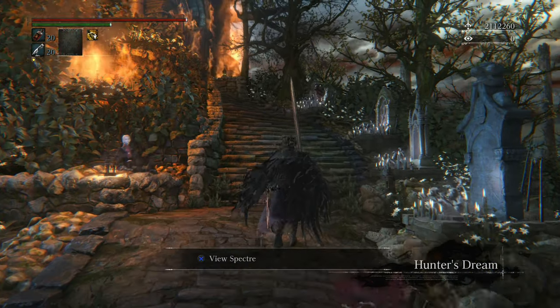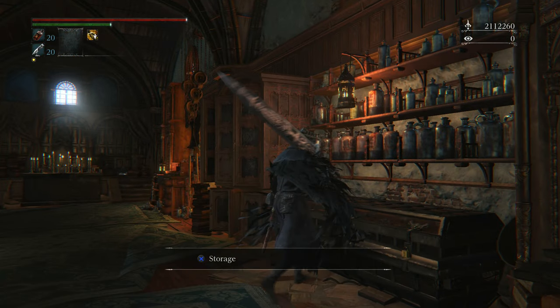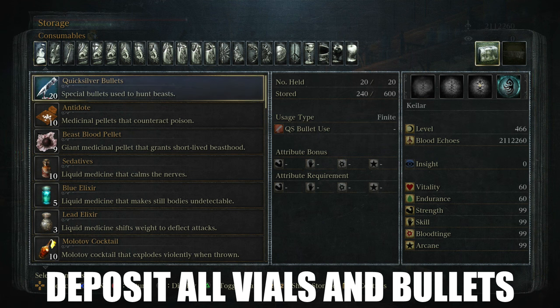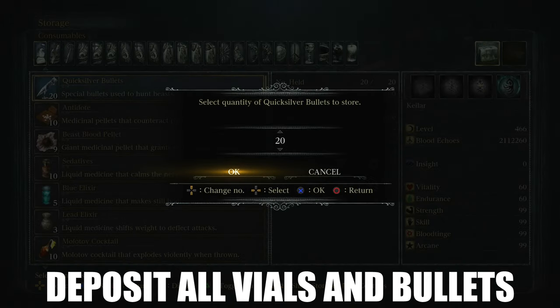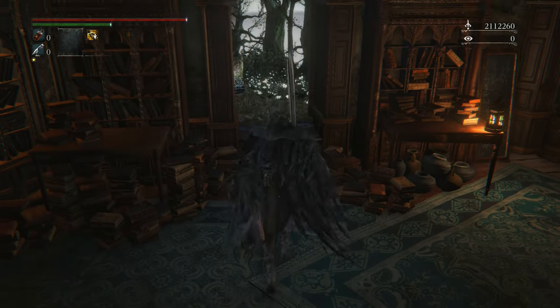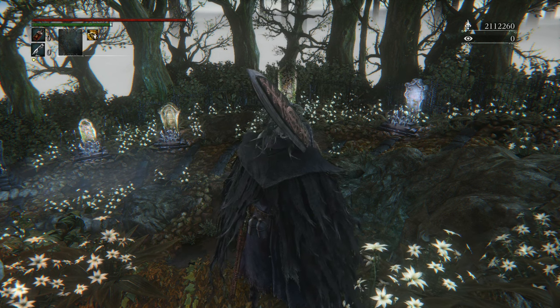Now that all of that is out of the way, head on over to your storage box within the hunter's dream and deposit all of your blood vials and quicksilver bullets. After that is done, turn around, go through the side door, and rest upon the lamp here.